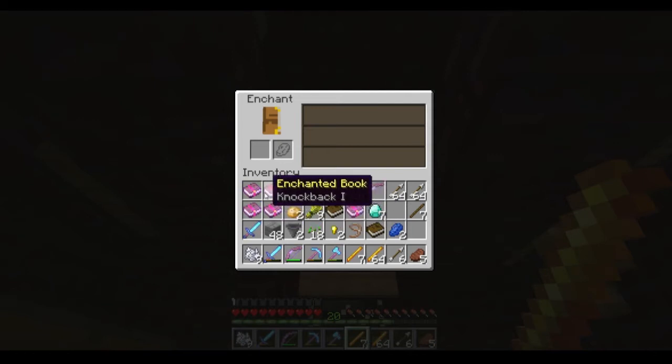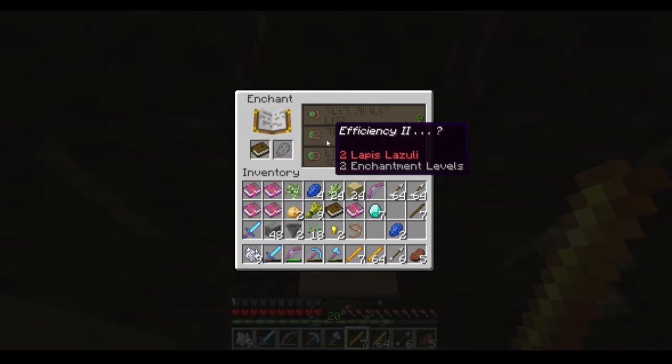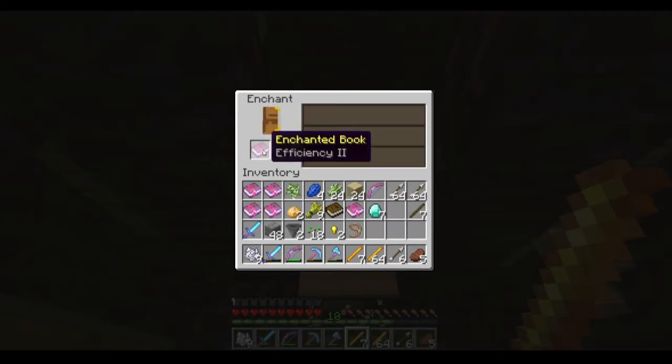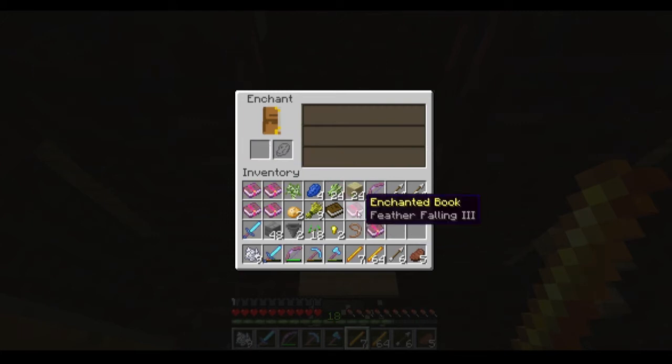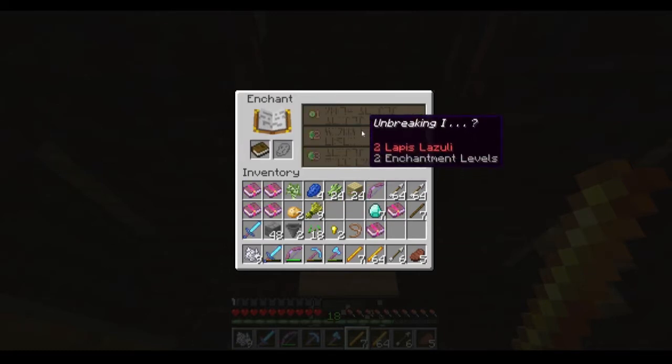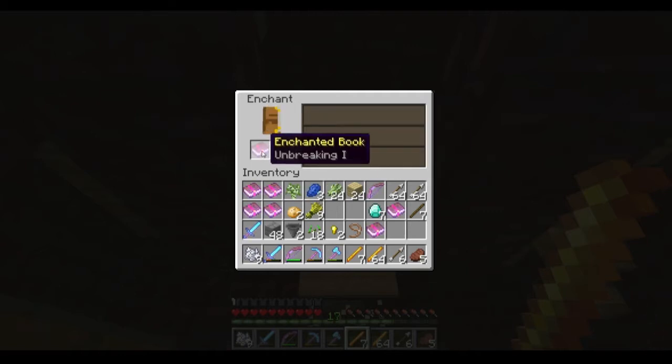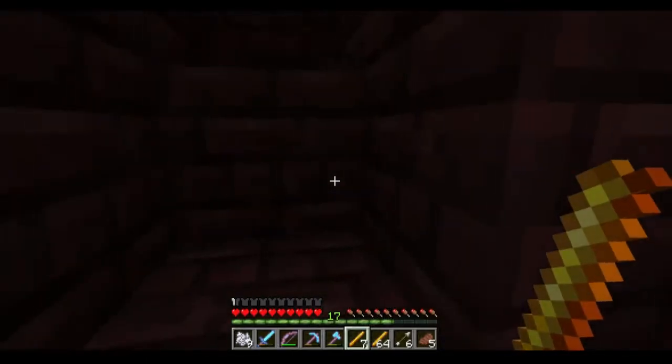I've done all these — feather falling one, fire aspect one, sharpness, which is kind of cool. But I need efficiency two right there, two lapis. Boom, efficiency two. So great. Even though I spent so many levels, let's see what the next one is — protection, unbreaking one. You know what? Let's just take the unbreaking one. Why not? We're going to need it anyway. That's fantastic.